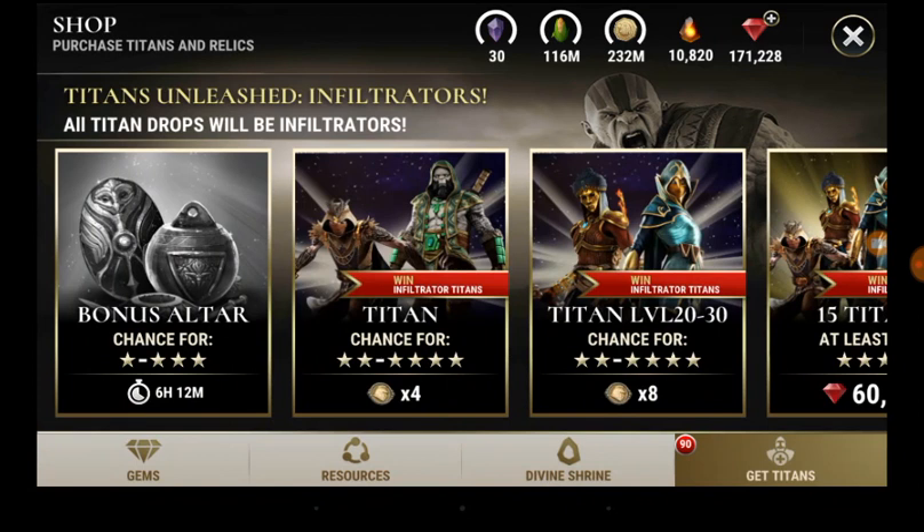If possible, save your Titan tokens and epic tokens for pulling a class of Titan you really want. Even if you get a lower-star result, it can at least serve as Titan fusion food for your project Titan. Also, there will be times these tokens can be used for other things — for example, during a Titan Altar of Plenty event you can use one of these tokens to get a free pull. So consider using your tokens wisely.